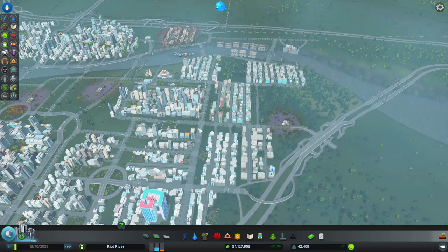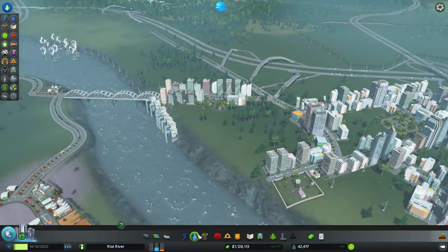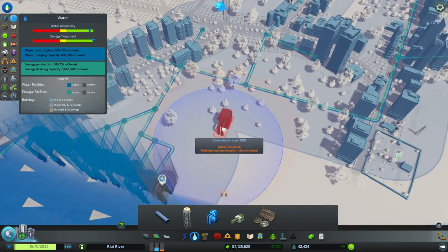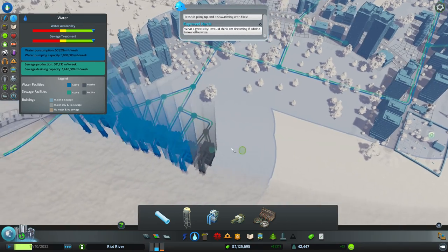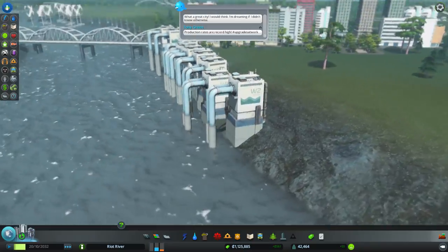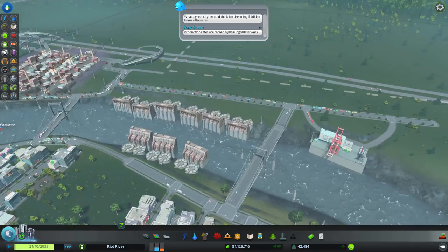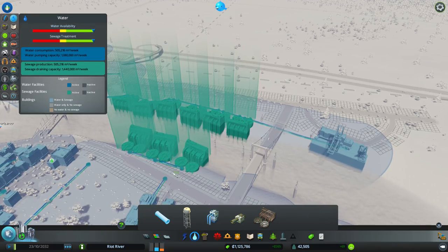Look at that water - that's filled up. I might add one more water source just to keep us fulfilled. Last thing I want is to run out of water. Look at those running pipes - all the water is pumping in from one area. How's the sewage? The sewage should now be clean actually. It's just all clean water now - how cool is that?